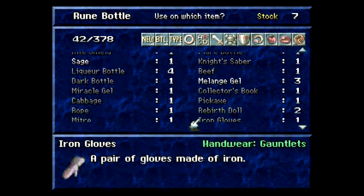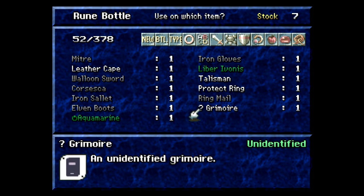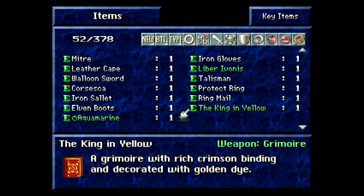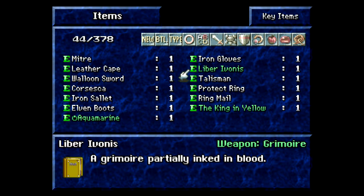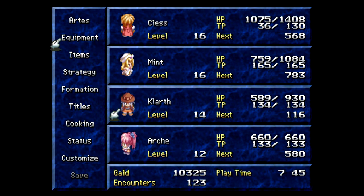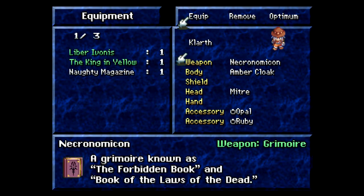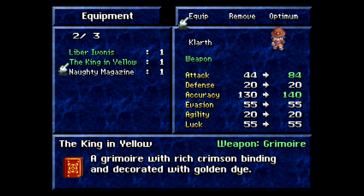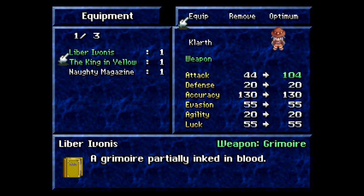Had to get out of the menu entirely. The one we just picked up is the King in Yellow — with rich crimson binding and decorated with golden dye. The Liber Ivanis is the one we just picked up, a grimoire partially inked in blood. Liber Ivanis upgrades Clarth's attack to 104, while King in Yellow upgrades it to 84 but increases his accuracy by 10. I'm going to say the Liber Ivanis is better for him.